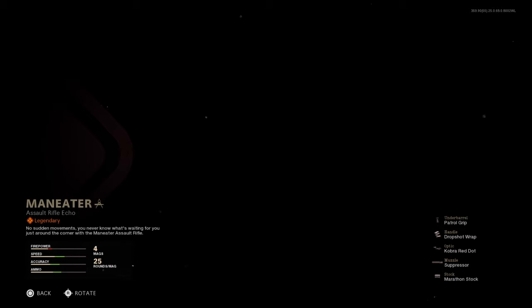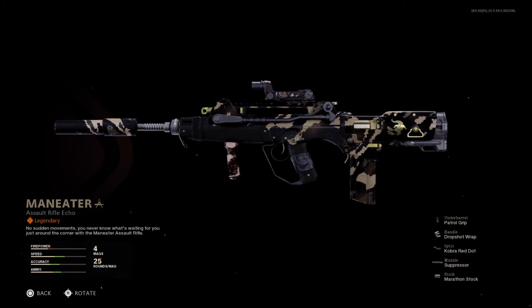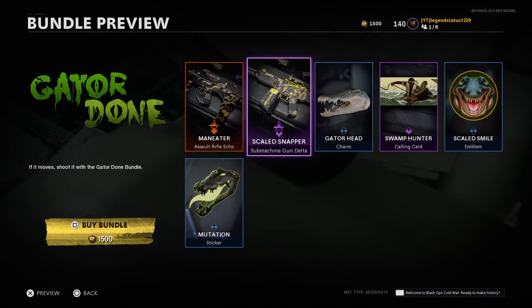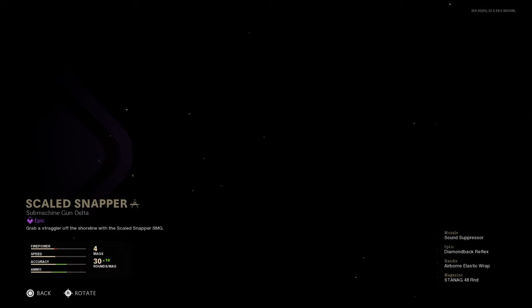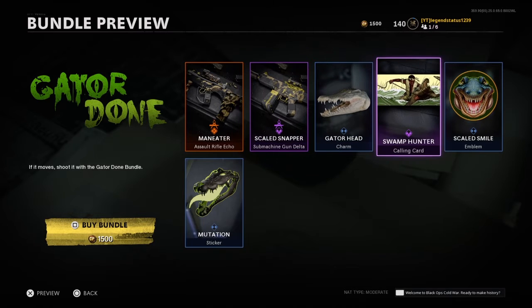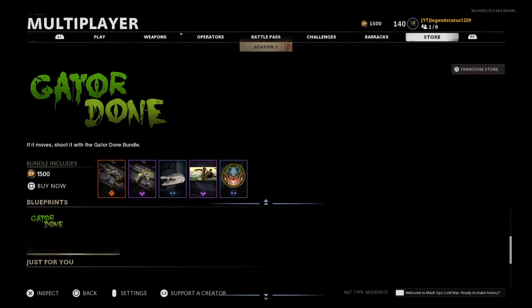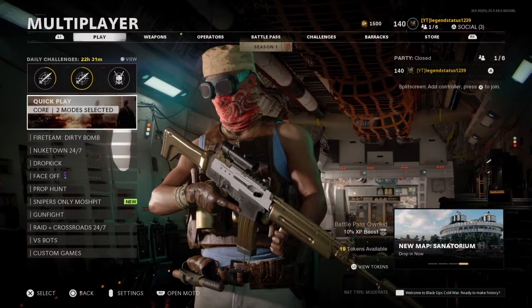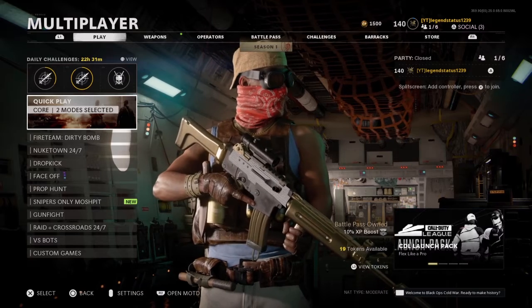We also get the Gator Done bundle, which has an assault rifle echo that looks like the FFAR — and yes, it is for the FFAR. There's also a Delta SMG which is for the KSP, plus a charm, calling card, emblem, and sticker.